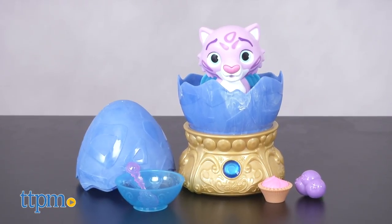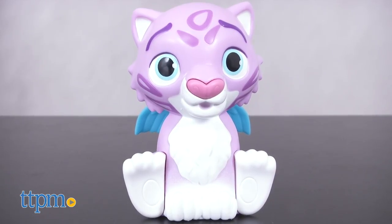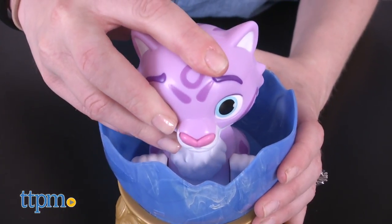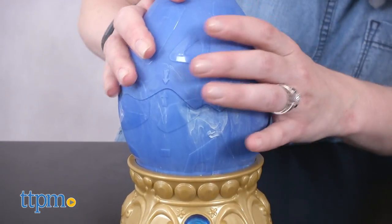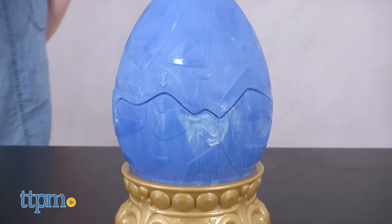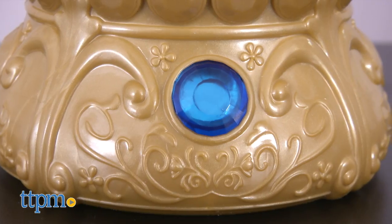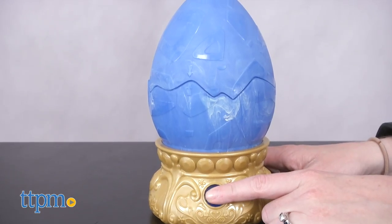This role play set features a baby Mingo the Jacqueline figure that has different interactive features. When you place Mingo inside the egg and close it up, you'll hear Mingo snore. To hatch the egg, press the colored gem button on the front of the egg base.